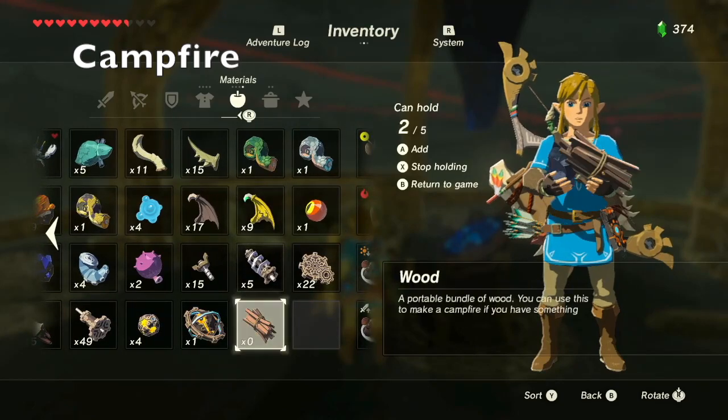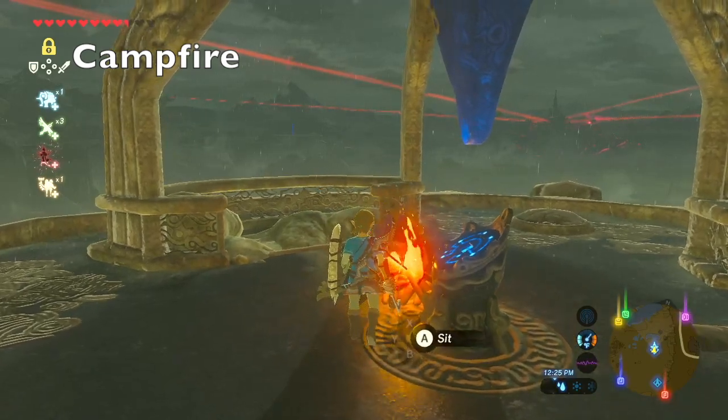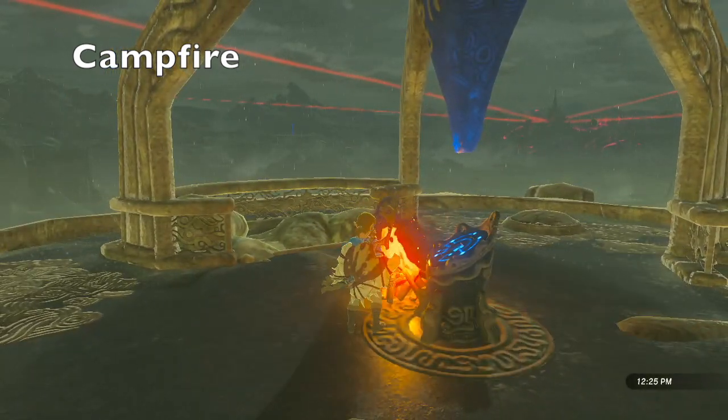If you drop flint and wood together and hit it with a metal weapon, it will create a campfire that you can use to pass time.